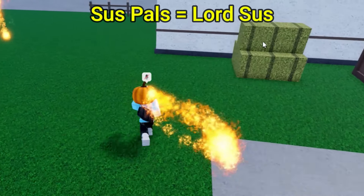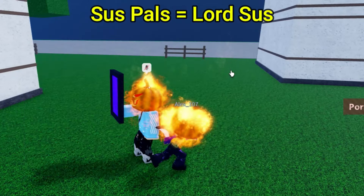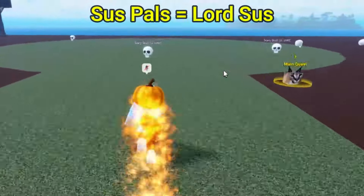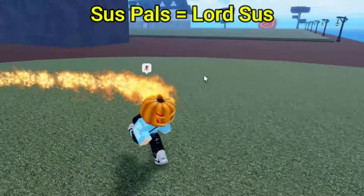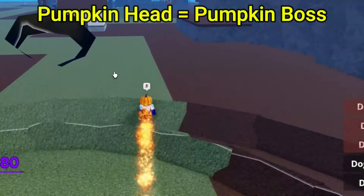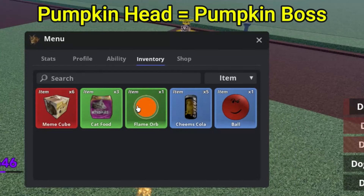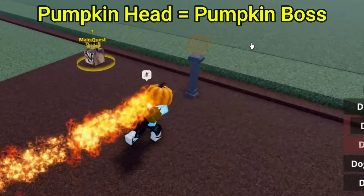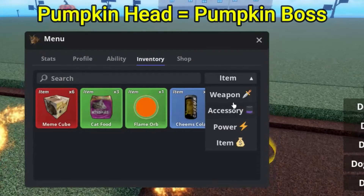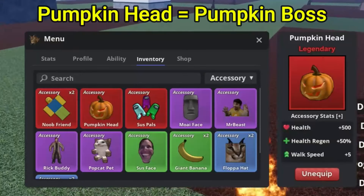The next accessory is going to be the Pumpkin Head. We both got the Pumpkin Head — if you want it, go to the Pumpkin Island. You actually get this by defeating the Pumpkin Boss. In order to defeat the Pumpkin Boss, you've got to kill Scary Scores, and there's a chance of getting a Flame Orb. Once you get a Flame Orb, you can spawn the Pumpkin Boss. The Pumpkin Head does give you a health regen, speed boost, and a health boost.